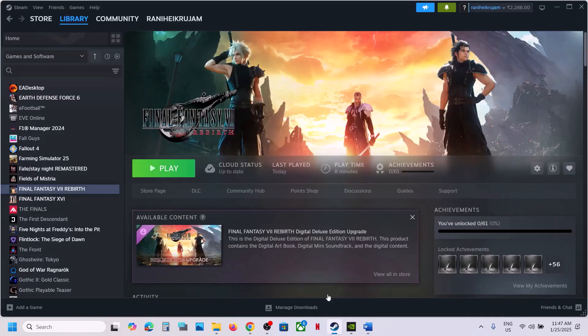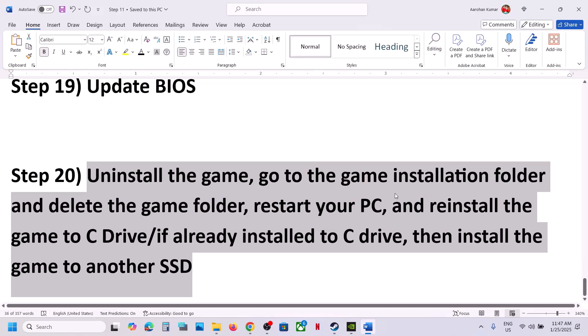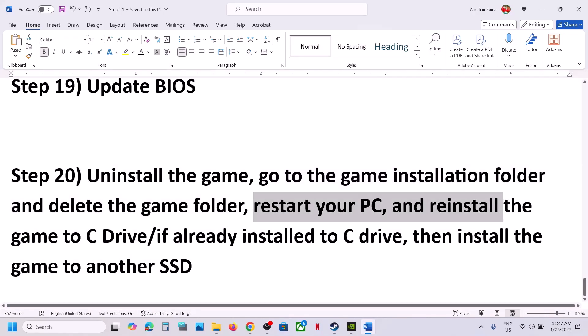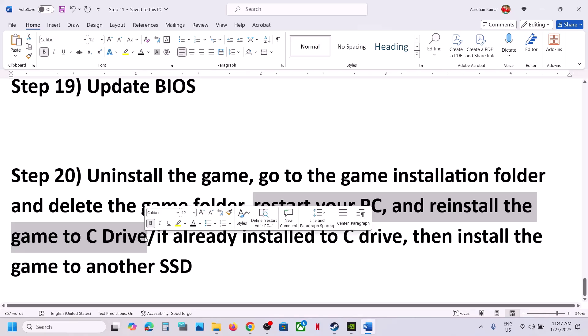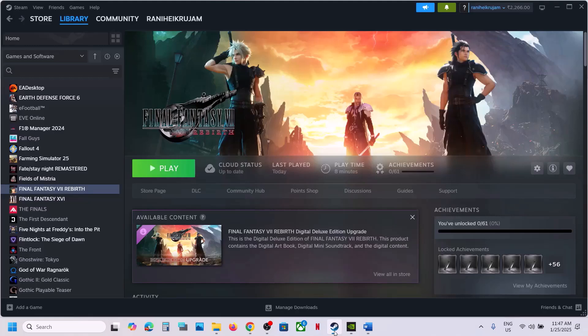The last step is to uninstall and reinstall the game to a different drive. Right-click the game in Steam, select Manage > Uninstall. After uninstalling, go to the game installation folder and delete the remaining game folder. Restart your computer, then reinstall the game to the C drive. If it's already on C drive, try another SSD. One of the steps shown in this video should help you run the game successfully on your Windows computer.